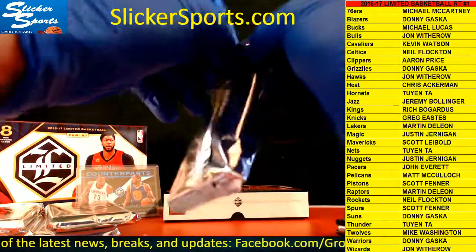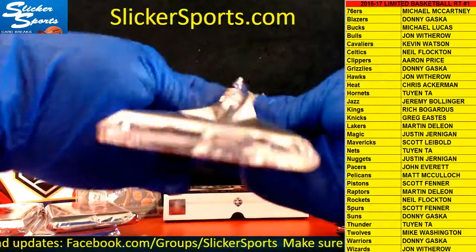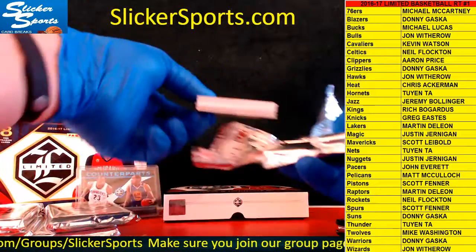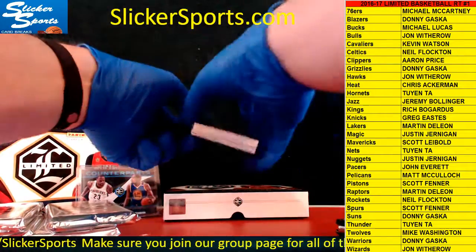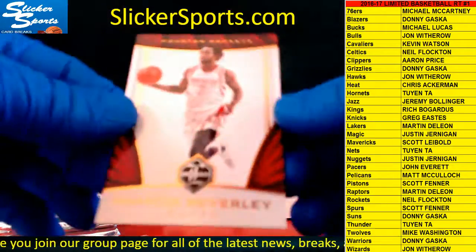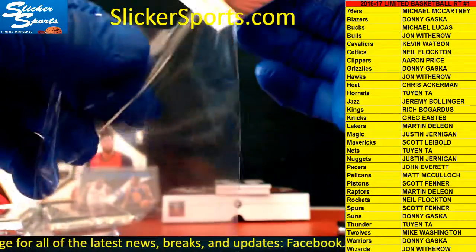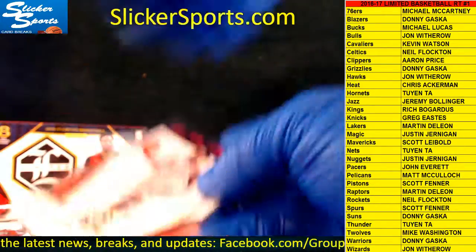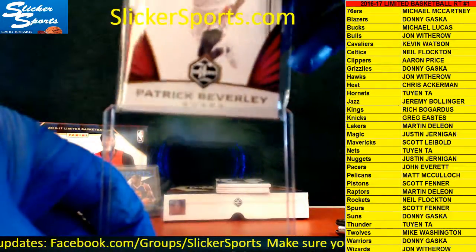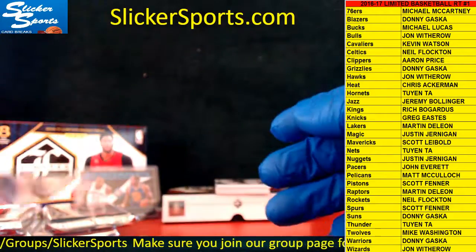Pack number two guys — nice start there with that one of one Counterparts card. First up we have a base card going out to the Rockets — Patrick Beverley. That's Neil, Neil Flockton.